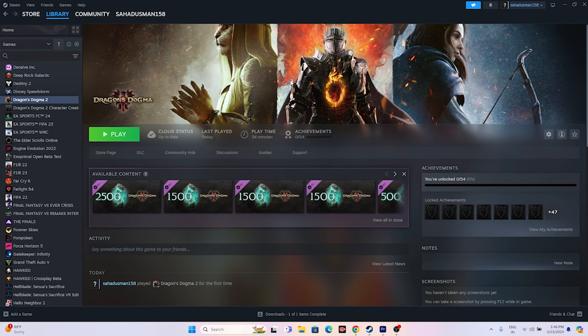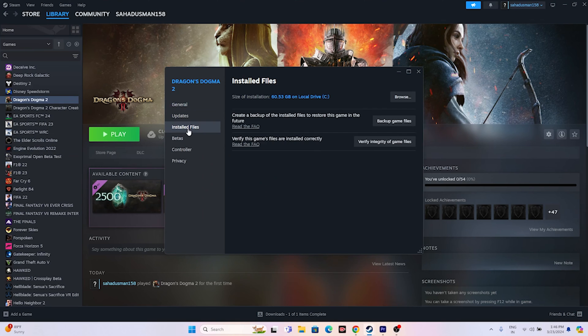The last step is to verify the integrity of game files. If any game files are corrupted or missing, you may experience all these issues — crashing, not launching, freezing, stuttering, lagging, low FPS, stuck on loading screen. Right-click the game in Steam, go to Properties > Installed Files, and click 'Verify integrity of game files.' This will check every single file and fix any corrupted or missing ones. Wait for it to reach 100%.